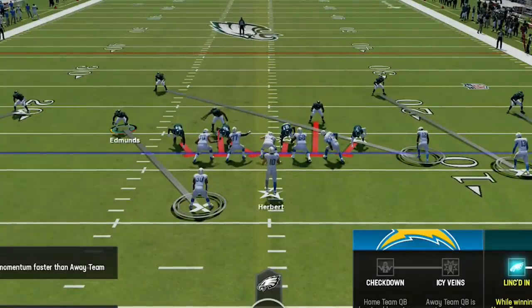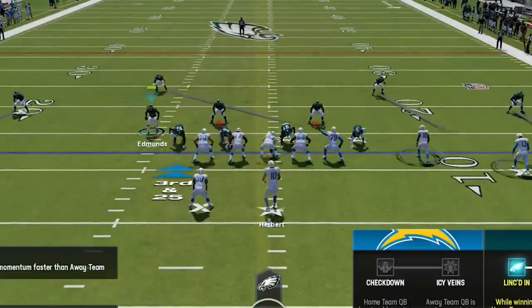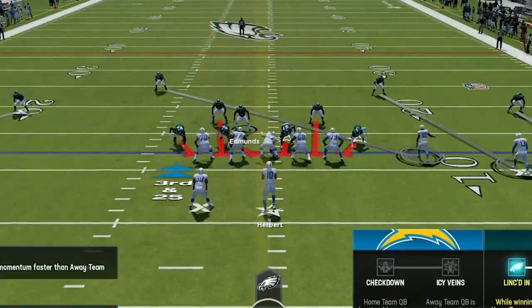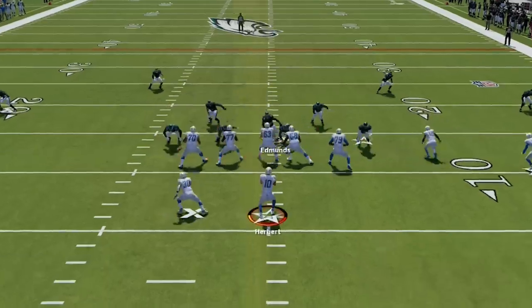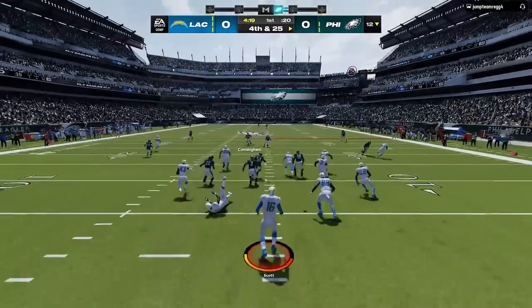I choose it again on the next play. There are two different setups you can do for this defense: the coverage version where I had no user responsibility, or the aggressive setup. For the aggressive setup, I user whoever is assigned to the running back and hover the center pre-snap before dropping back into coverage. If the running back blocks I can cover whoever I want, but if he goes out in a pattern I have to follow him. Since he needs 25 yards the running back is not likely to pick that up — and he throws it away again and decides to punt.